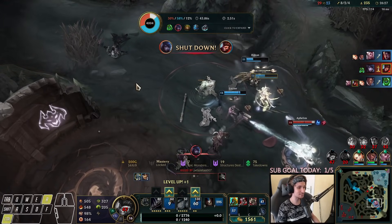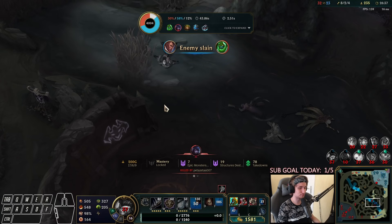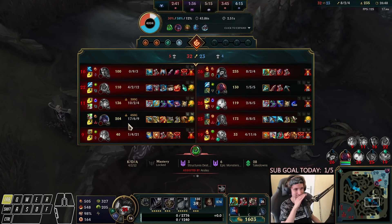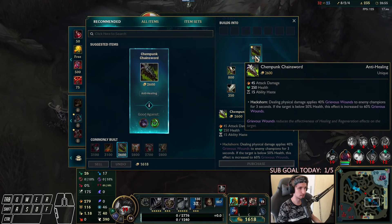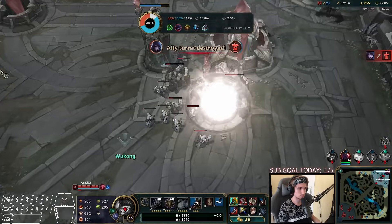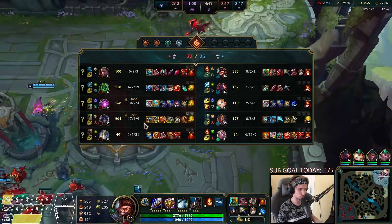We end up dying anyway because the team went on Darius instead. This team fight was actually very winnable if only they dropped on Zac right away and killed him as soon as they could. Aphelios is alive with like 17 kills already so he's walking over us. Let's go for Guardian's Angel right now — we've got to get some survivability. Such a hard game — we're so fed and yet we can't win because all of these guys are so ridiculously fed.